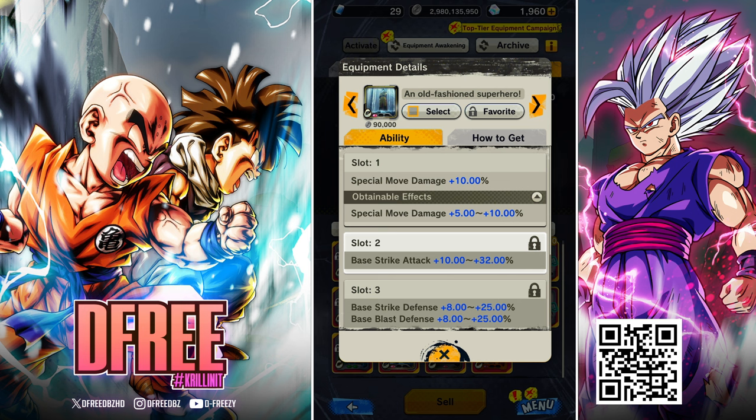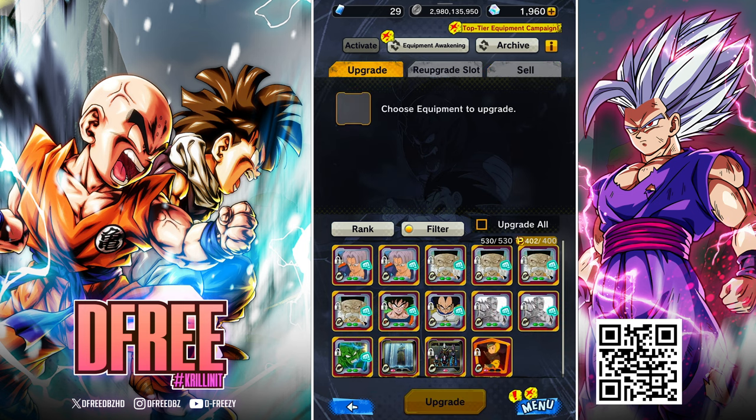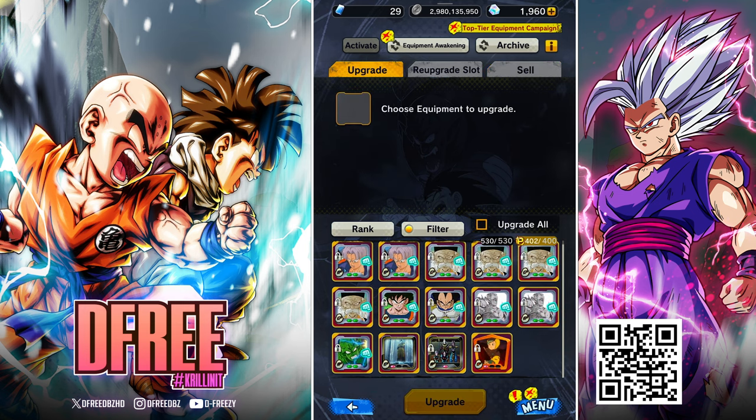I will say there isn't a huge stat disparity between a lot of these ranks. This is more or less just a flexing system where you go into PVP and you're showing off all your Z pluses or Godlies. There's not a ton of disparity. So now that we've got our first equip that is a red slot one, we're going to select it, we're not going to sell it. Hashtag don't sell the equip.